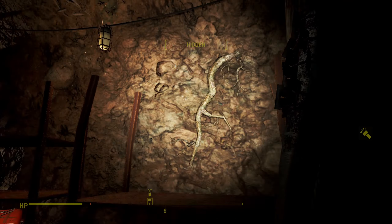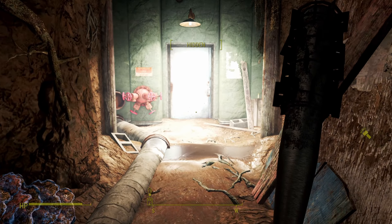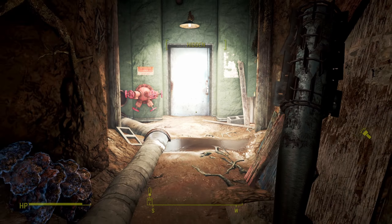I noticed something a second ago and now I've confirmed it — I've never noticed that the brackets around the hidden meter change. I'm assuming it's when something is close by, or maybe when something can hear you but can't see you. I don't know, but there's definitely some mechanic with that and I don't think I ever noticed it in my entire first playthrough. I need to start paying closer attention to that.